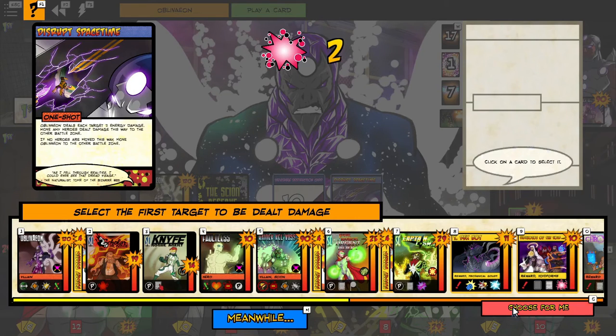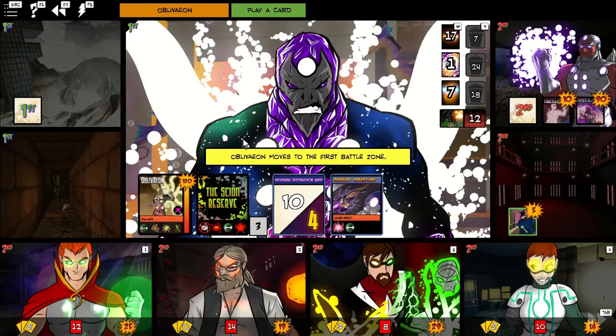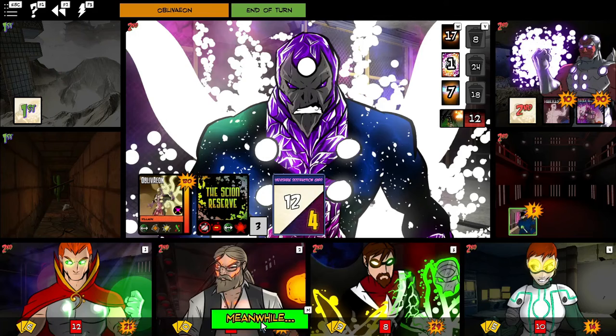Oblivion deals a ton of damage very quickly, so having a good tank really helps. For this one-shot, the tank we're given is the Scholar. If we didn't have him, any other tank would work, especially Legacy.